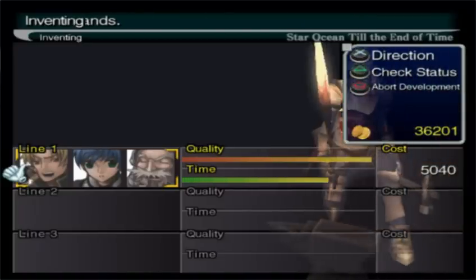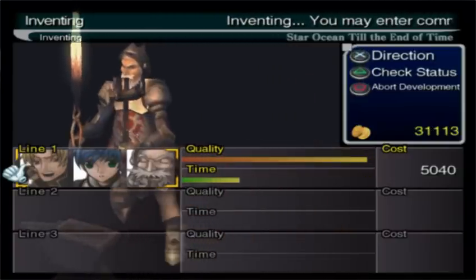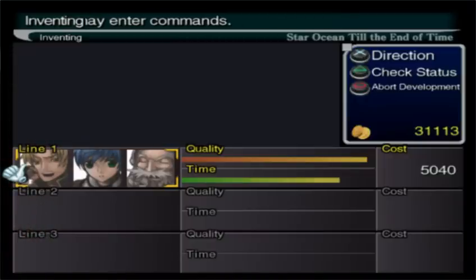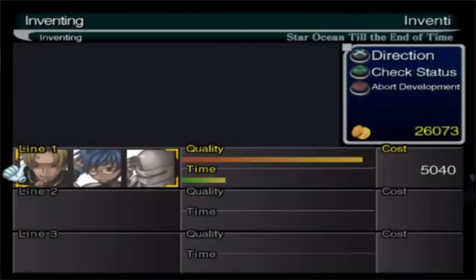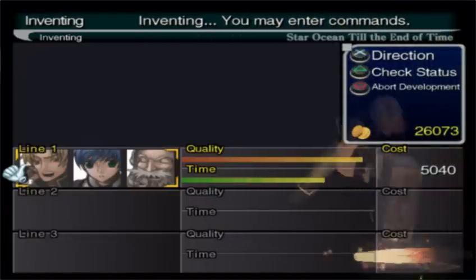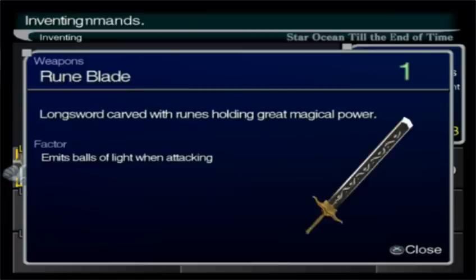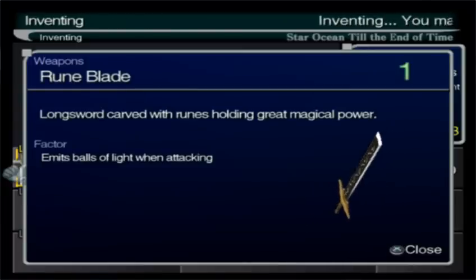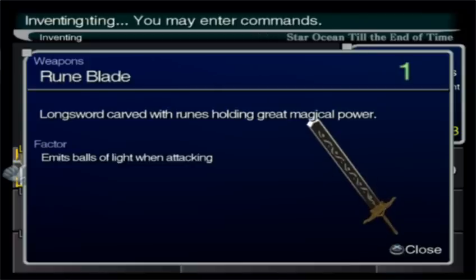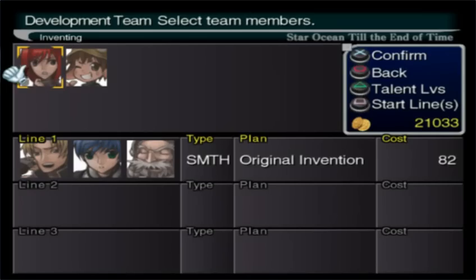Come on guys, this is a lot of money. Oh boy, there's failure number one. Come on Grats, use your expertise here. There's failure number two and the money is just disappearing — think of the budget guys, think of the budget! There we go! The Rune Blade — a long sword carved with runes holding great magical power. It emits balls of light when attacking. That is a very powerful weapon.